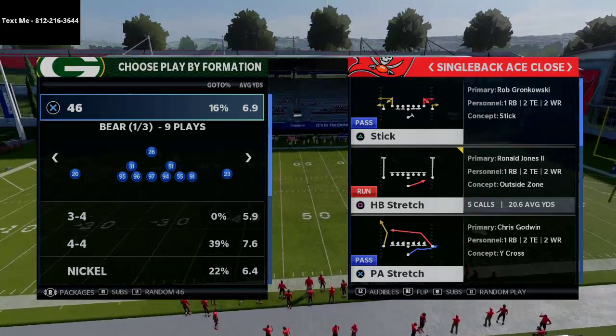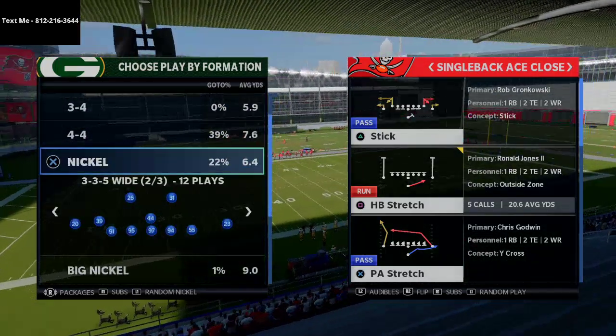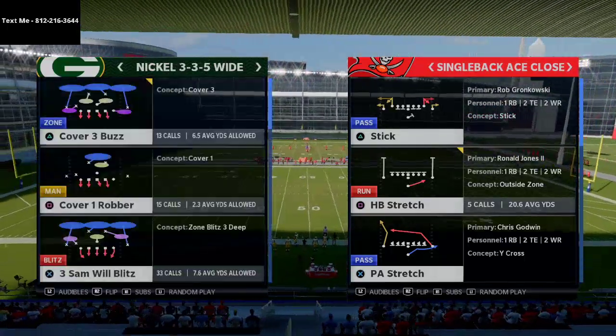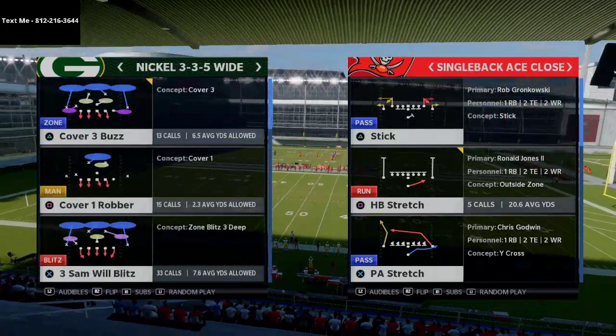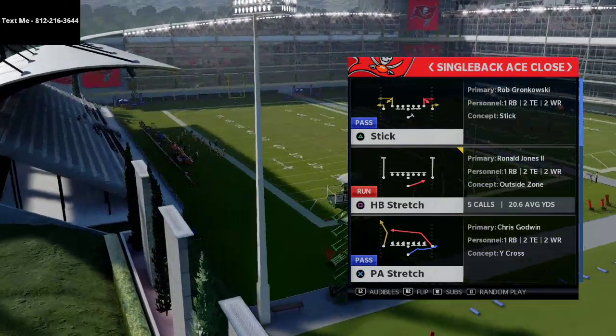The New England Patriots Playbook, in my opinion, is one of the best playbooks in Madden 21. It's the focal point of our latest Madden 21 Offensive Guide, which will be coming out later this evening. What we're going to be breaking down here is a preview of that.